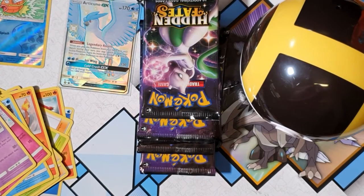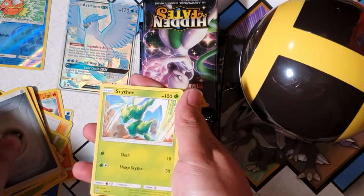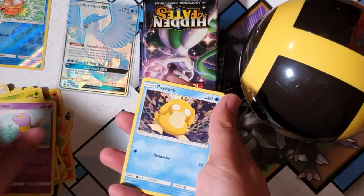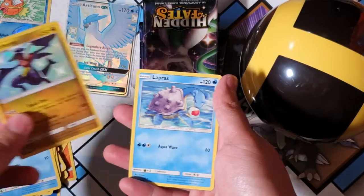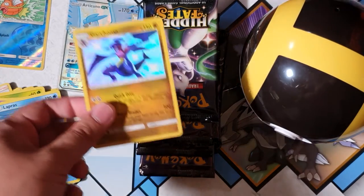That's the code card for you code folks. Can we at least pull one more thing? Come on baby, I know we can do it. Caterpie, Paras, Ekans — oh, a Garchomp! There we go, another shiny to add to the collection, and a Lapras non-holo. Man, that shininess is really popping off.